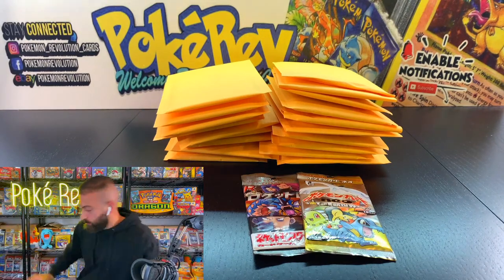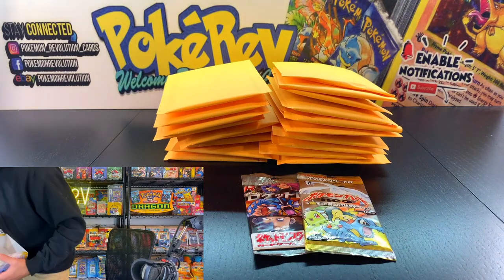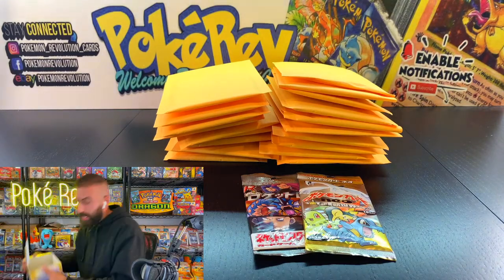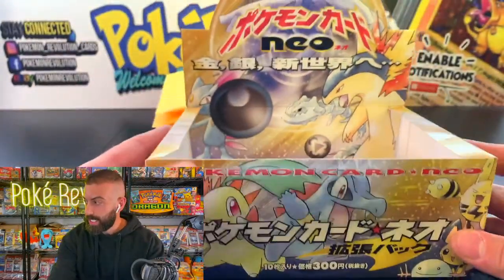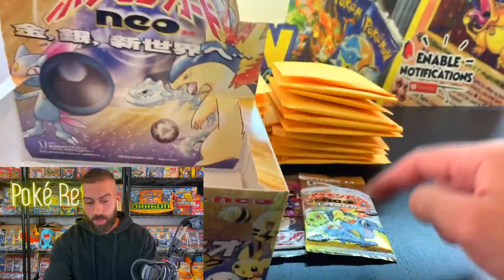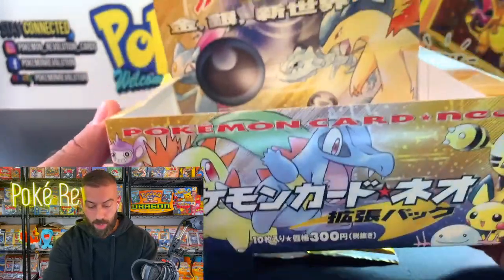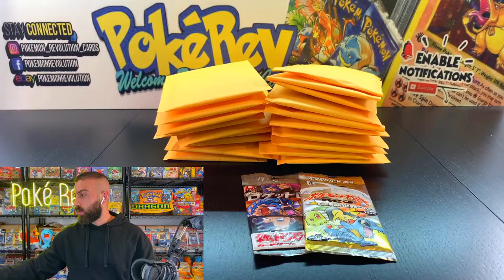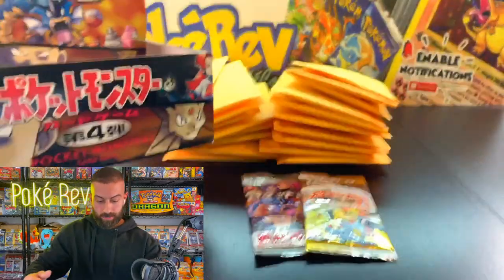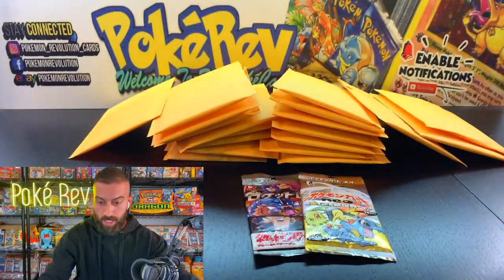You know what's cool? I can show you guys something — this is what it would look like in the store back in the day. This is the original booster box. This would be like the Neo Genesis booster box with 60 packs in a booster box. I love having these in my collection just to put on display. And the Rocket booster box would look like this — kind of cool to have these in the collection.